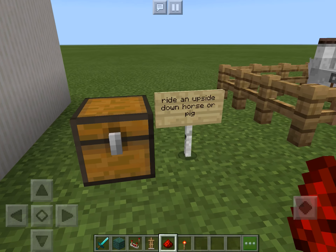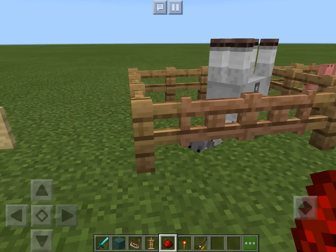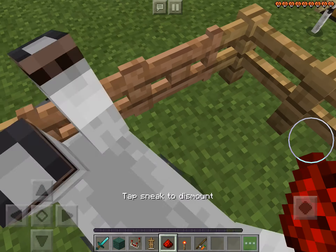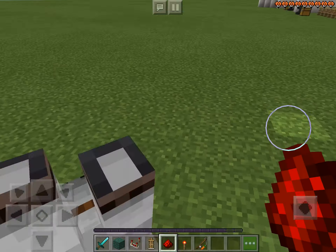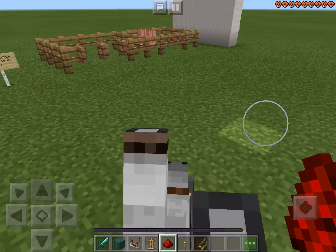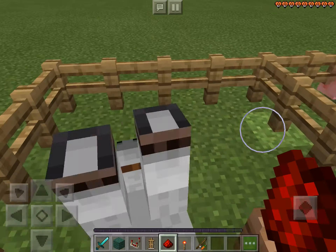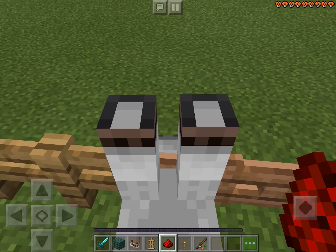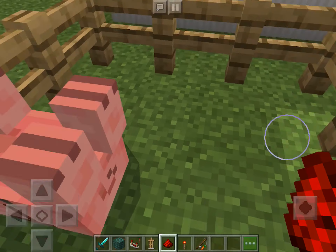Next, you can ride an animal that's upside down. I like this feature because it just looks so funny. For the horse, you can just ride a horse upside down. I find this is cool and funny because you're just sitting on its tummy and just watching it ride around. And you can also do this with a pig too.